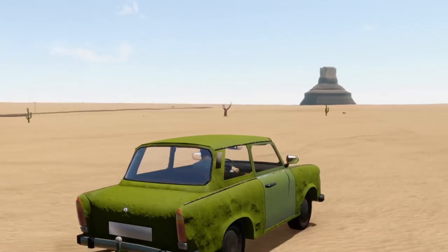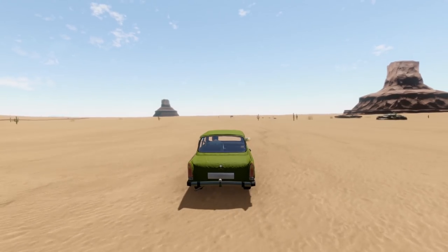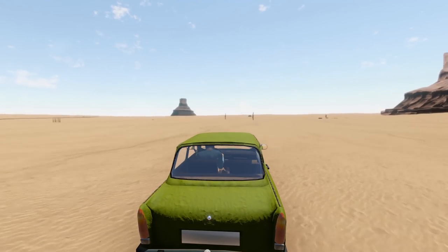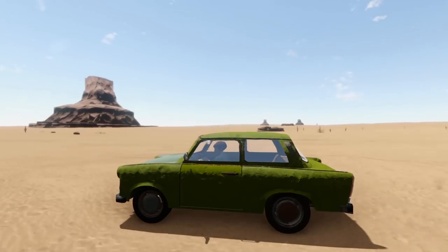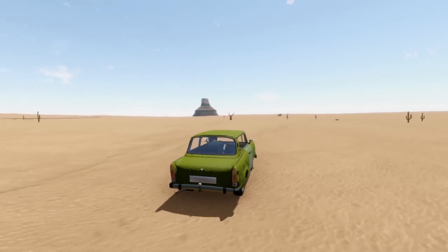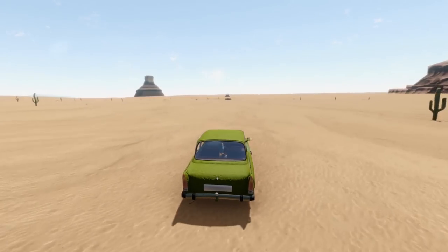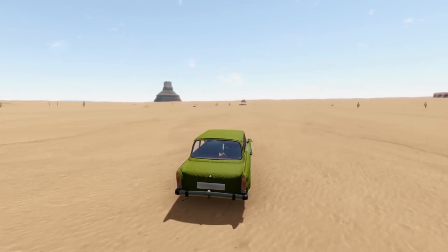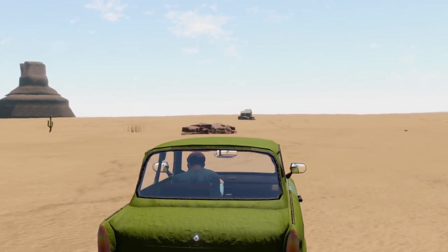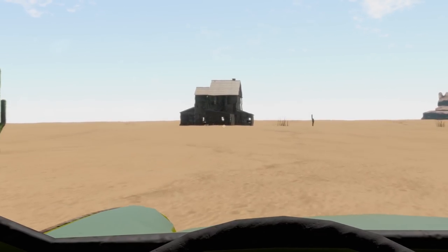We have two buildings in sight — one along the road and one way out here. I'm gonna bank on one of these potentially having the bike. It's gonna be awesome because we're gonna drive it around, do stunts, and probably die fairly quick — or if we can swap motors, which I'm really hoping is a thing.